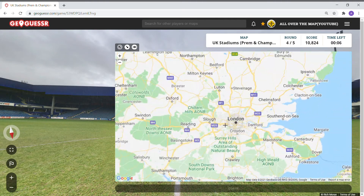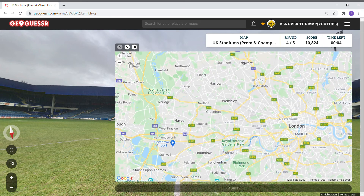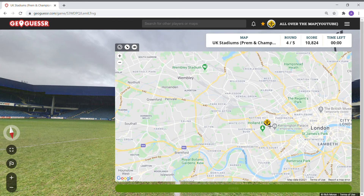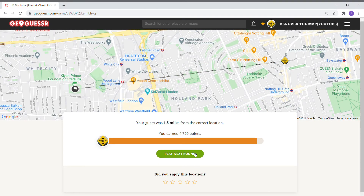Queens Park Rangers — this is over here somewhere. Not that far away. We're in Notting Hill is where I guessed it. 4799 points.